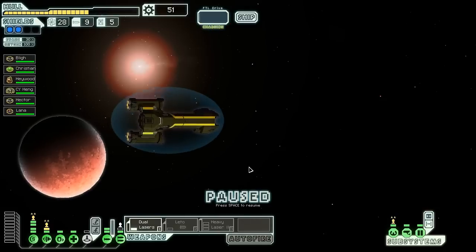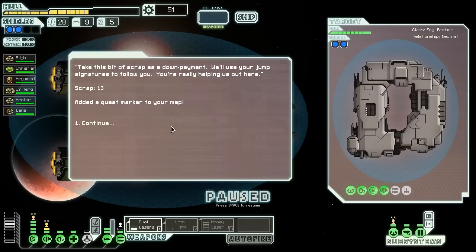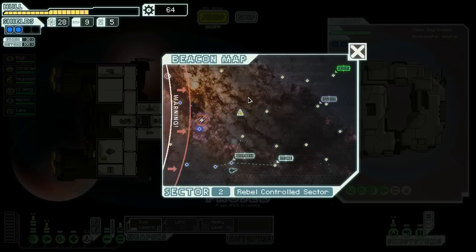I should turn on the Lido missile for the moment. Once we've arrived at the location of the distress call, a civilian ship hails us: 'Thanks for responding to our beacon. Our FTL navigation has gone haywire and we can't plot a course to the nearest depot to get it fixed. Could you lead us there?' Sure, why not? They give us 13 scrap as a down payment and will use our jump signature to follow. Oh hey, a store over here — I think I'll go there and hit up the store.